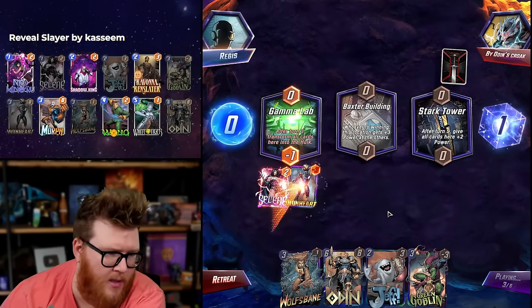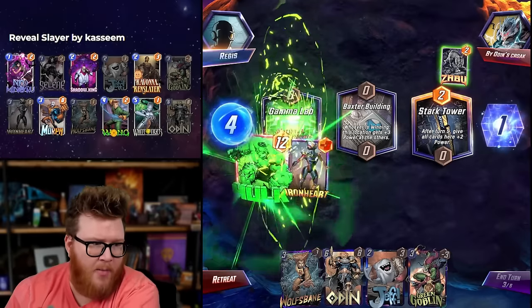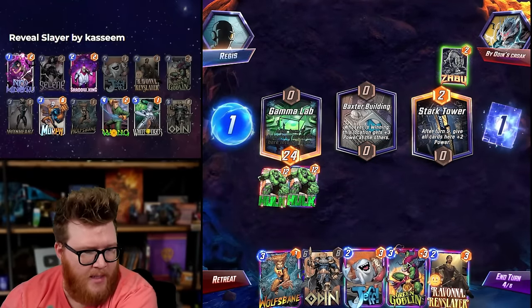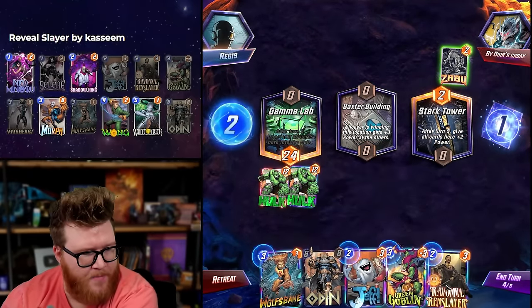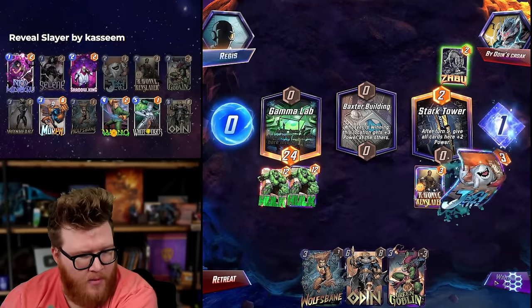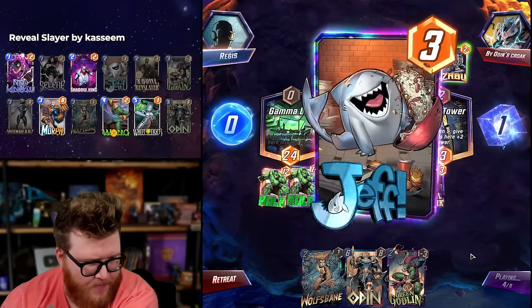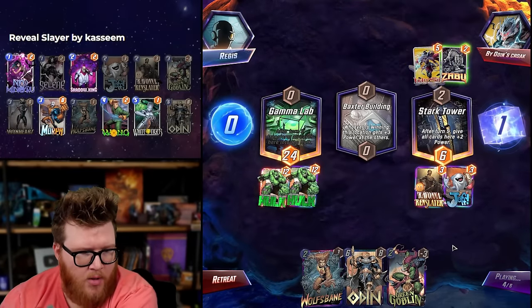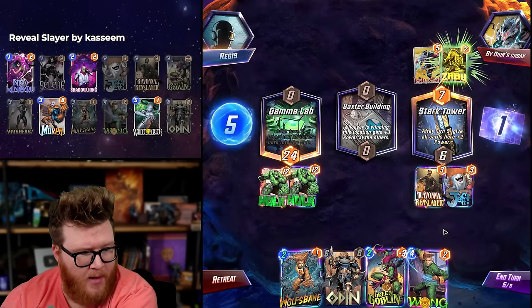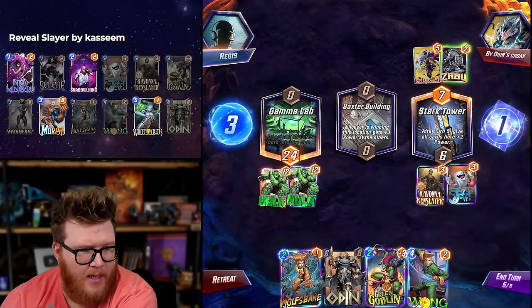I think Ravonna Jeff here is fine; we have a pretty good Wolfsbane as well. We want Green Goblin to go mid probably. Infinite gone, so Ghost Rider is now a threat as well. Wong Wolfsbane is kind of a cool idea. Odin is potentially quite a bit of power, but I'm worried about losing Baxter Building kind of for free and I'm worried about the Hulks being exposed to a Shang-Chi. Zara is also scary.